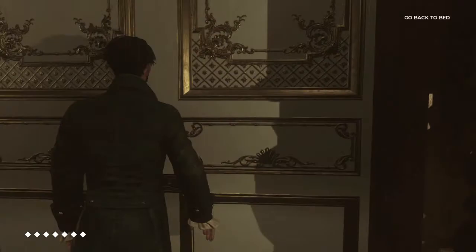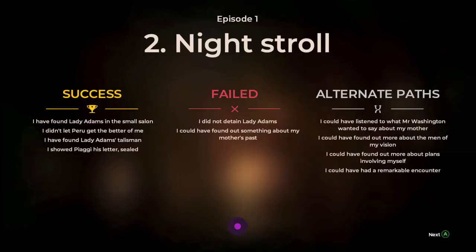All you have to do is finish the chapter and head back upstairs. You're going to do some stuff — spoilers. But once you head back to your bedroom, the chapter should end and you should be on your way to the achievement. 20 Gamer Score, and that's all there is to it.